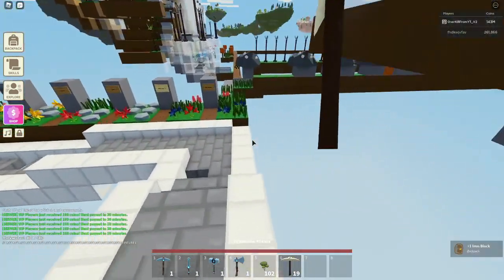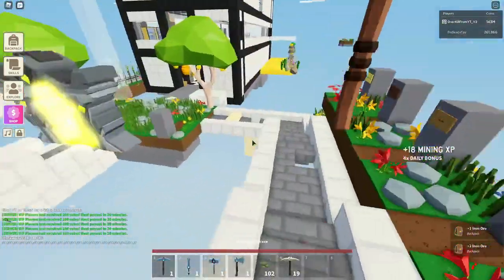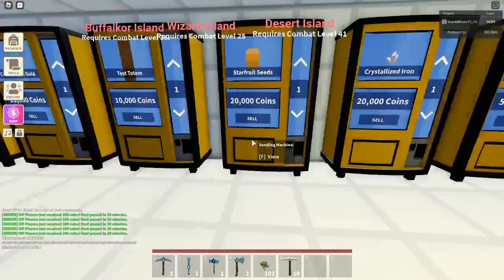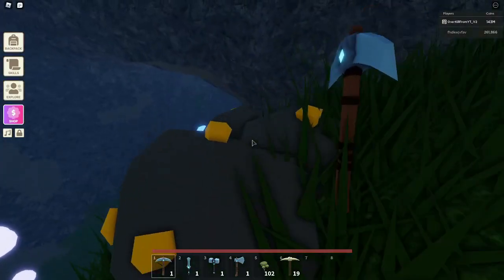Let's try it out against the gilded steel pickaxe. The gilded steel is also a two-tap on iron, but it's a three-tap on stone, while the diamond pickaxe is a two-tap on stone. That is definitely interesting. We're going to the mines now to see how it performs on gold.